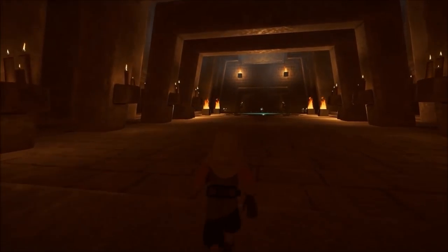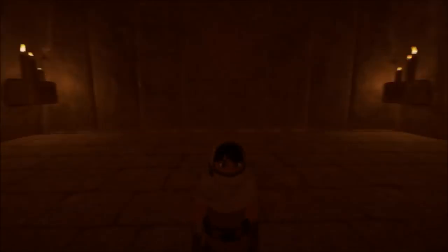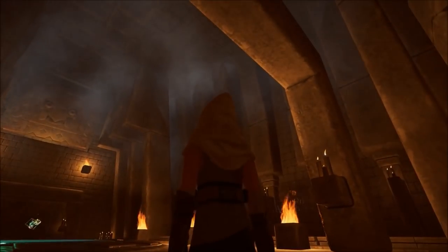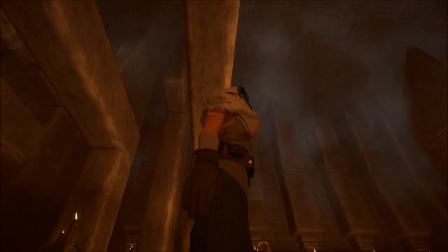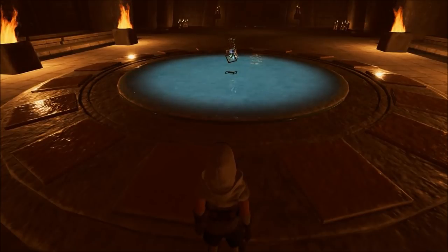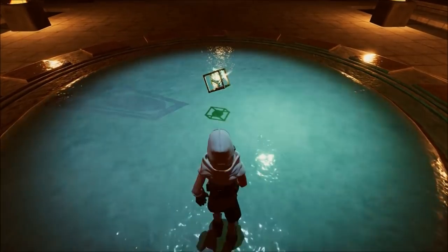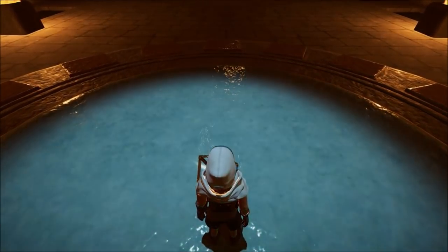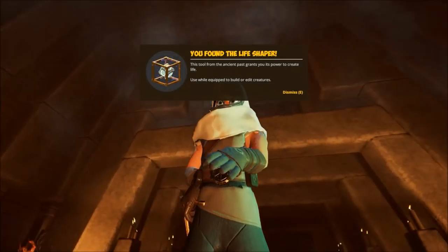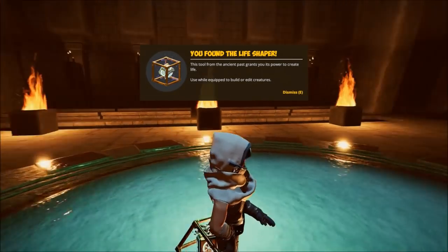Oh, what have we here? That door's gonna shut on me — did you see that? All right, we got a little pond up here — look at this place. Hello there magic item, look at that pulse it's giving off — that's awesome. So this tool from the ancient past grants you its power to create life. Use well — equipped to build or edit creatures. Okay.